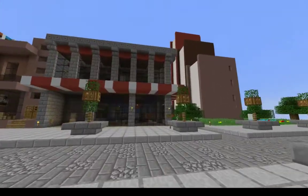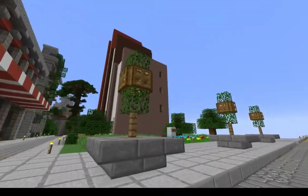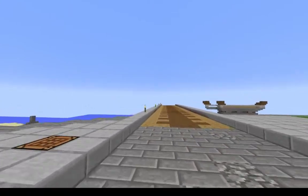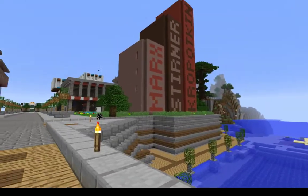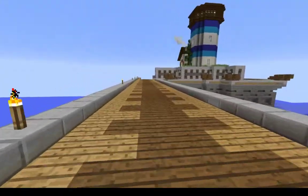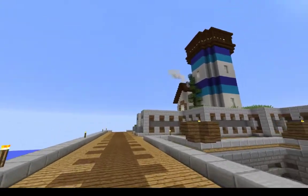This was designed in a brutalist style. Notice that the library is actually shaped like three large books, and on the other side you can see the names Marx, Stirner, and Kropotkin — three prominent anarchist philosophers and thinkers who inspired the city. Over here we have the TDC lighthouse.